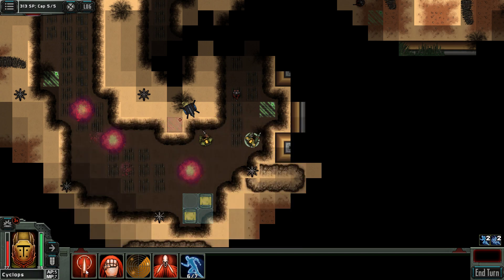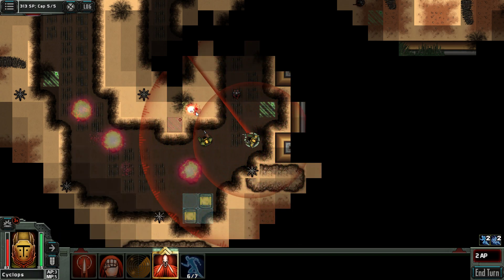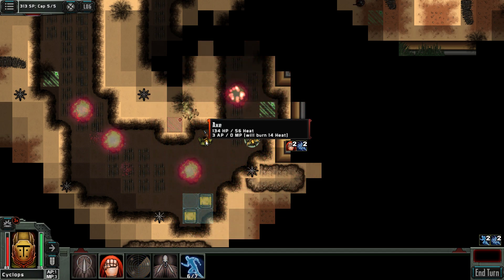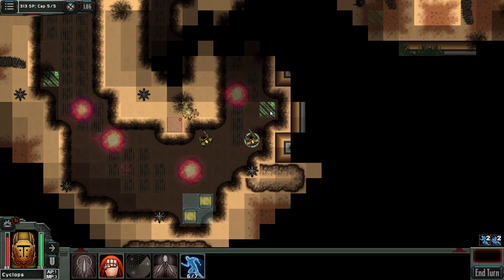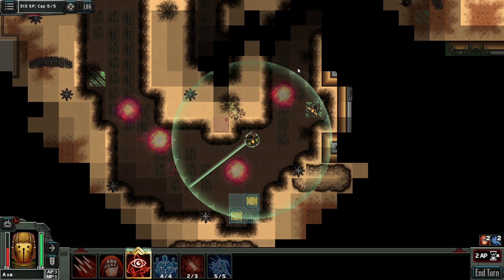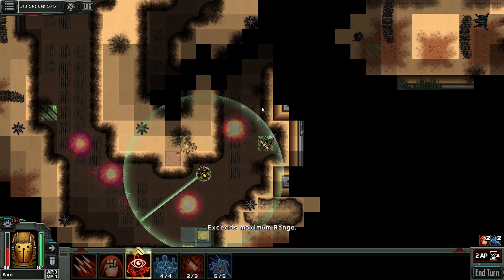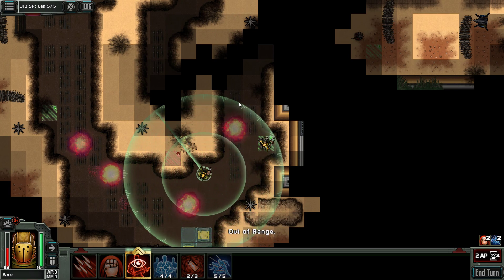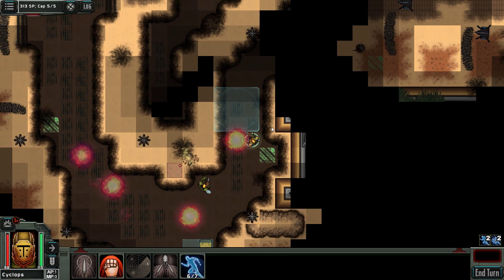Seven damage to attack — we can use this one here, that should kill him off. We are shooting this guy as well. We have three movement points. He can use his overwatch up there — I think there is actually somebody. Like this, then you go one there.